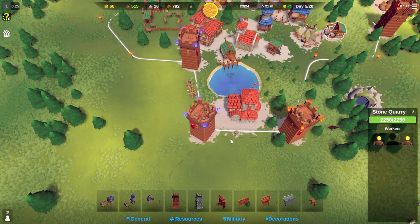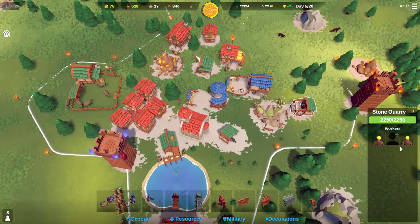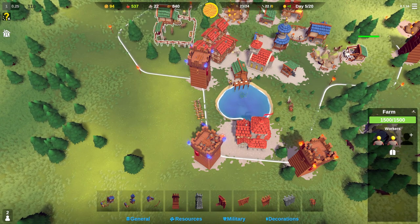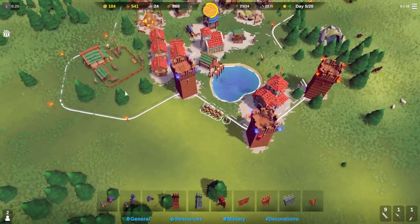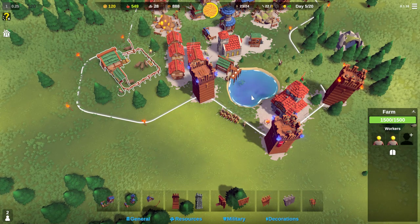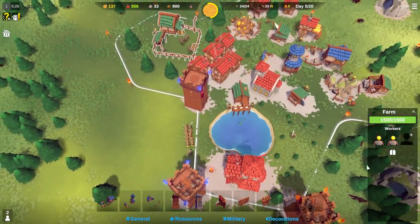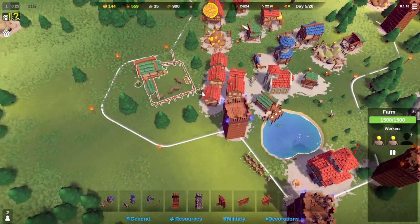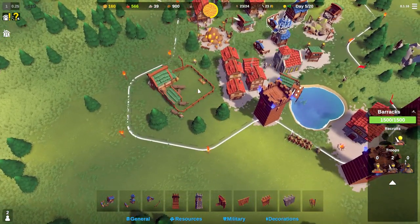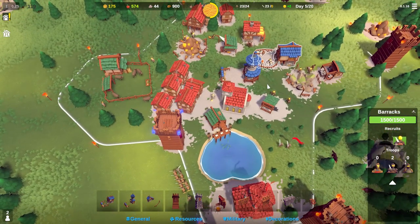What happened to one of my workers — did he die? That's interesting. Let's put you on the stone quarry. We're doing really good with food, we just need more stone. I must have misclicked somewhere. I don't think workers die normally but I'll look out for it. Are these guys stuck? I'm clicking on it — I have idle workers but they're not going to work. I think they might be stuck.